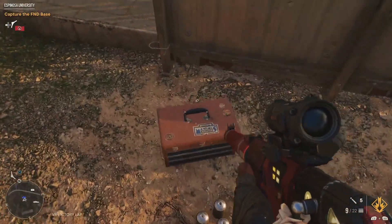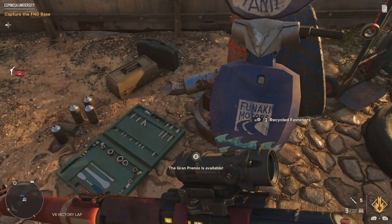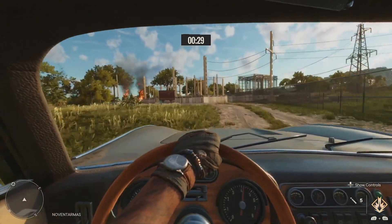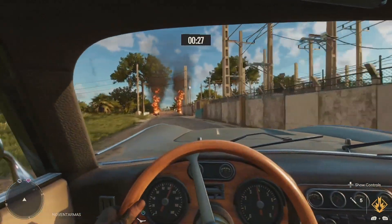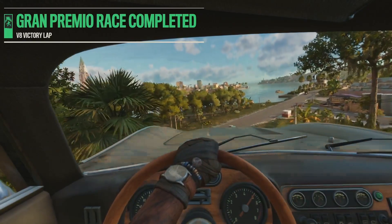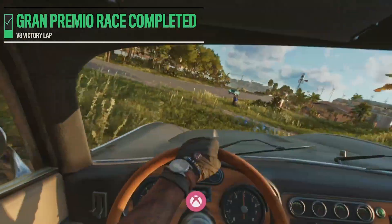Just complete the race and you should have the two other parts. You don't even have to equip them — it's literally as soon as you win the race, there you go. Here's just a little preview where I get it. I don't even equip it; I just won. And the achievement should pop out.